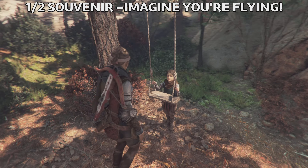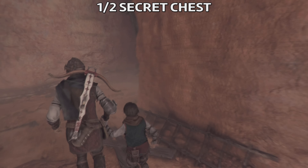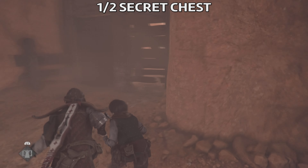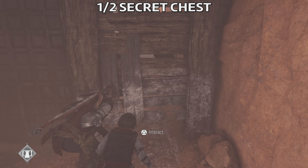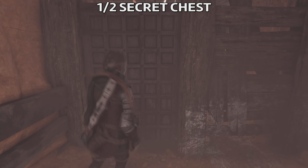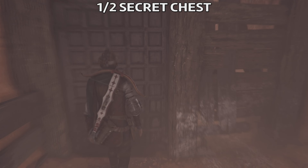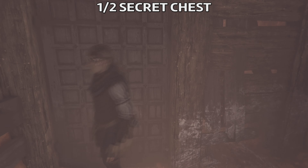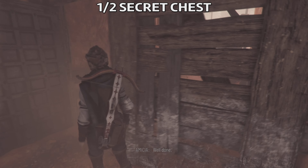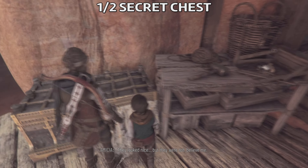Next there are two secret chests to find in case you need them. The first one is here once you start going into the caves in the sub-chapter called Connection. You need to ask Hugo to go underneath this path. Once he gets there he will open the door for you, and you'll get inside — the chest is on a platform there.